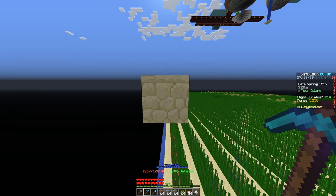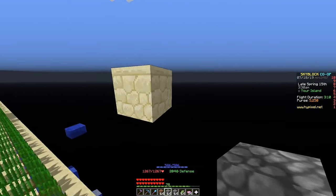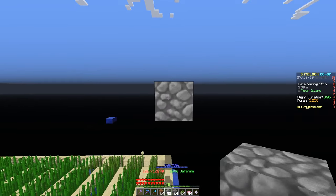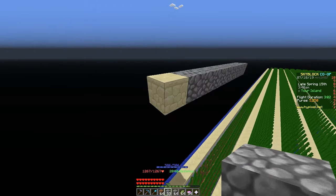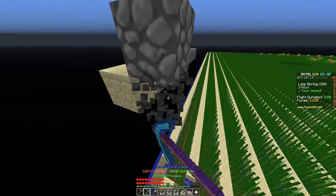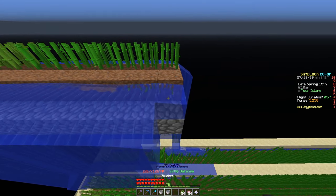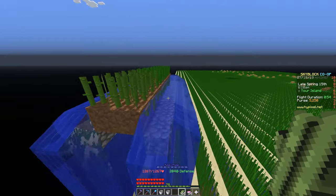To build the sugarcane farm, we need to start off by figuring out how big you want to make it. For example, I'm making it a 16x16, or one-chunk-wide farm. You start off by placing a one-block line that's one block under where you want to place your dirt. Then go one block above and to the side — this is where you'll be placing two lines of dirt. You can now place your water on top of the cobblestone.